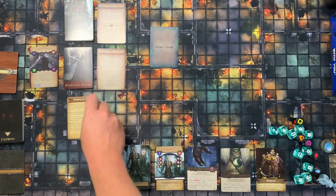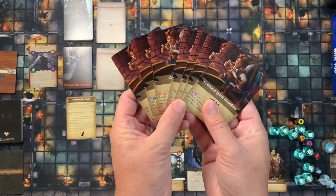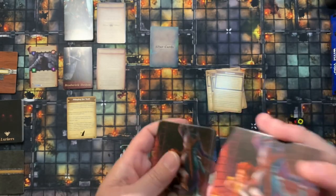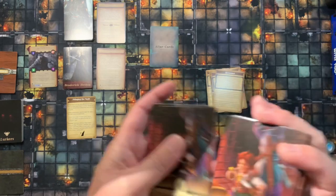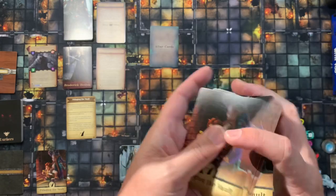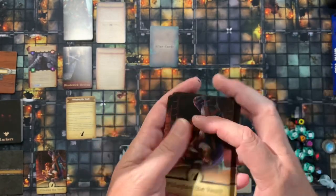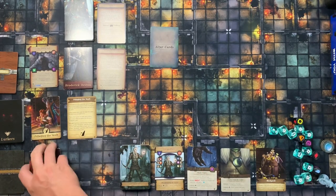Place the quest card down. Pull out all the looting cards, shuffle them up, and create the looting deck. Keep in mind the looting deck has the same card backs as the rest of the quest deck, so be careful not to mix them up. Shuffle the quest deck and set it down separately.